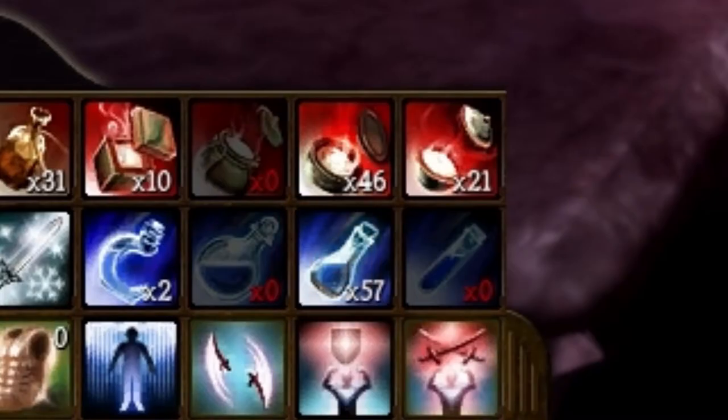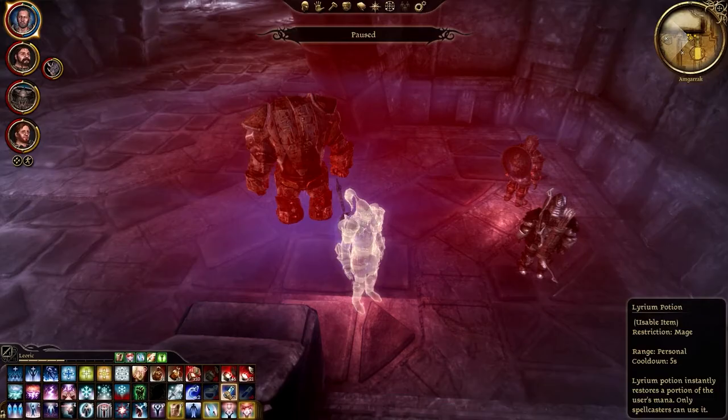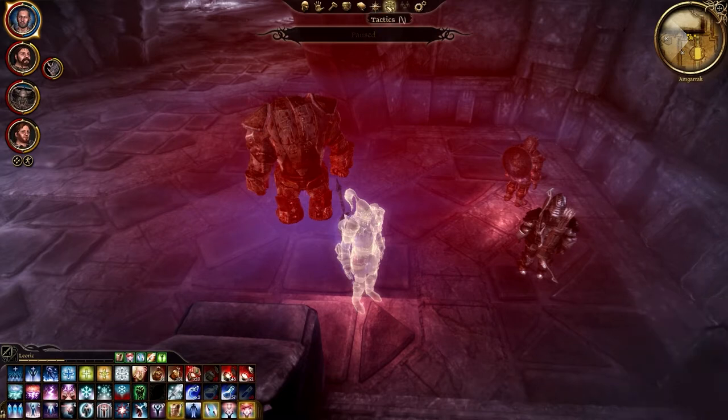And a lot of potions. This is why I have so many potions — about 50 mana potions, lyrium potions in this case. They're very, very useful for this fight and kind of mandatory, especially for the tactics I'm going to show you.